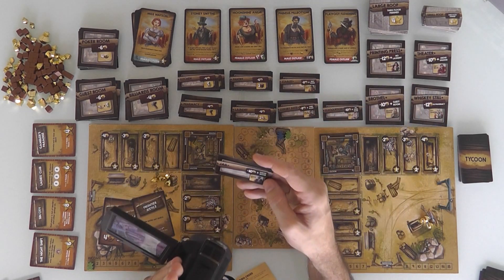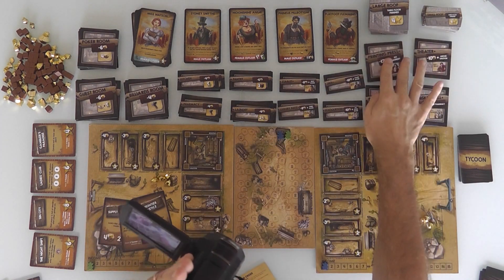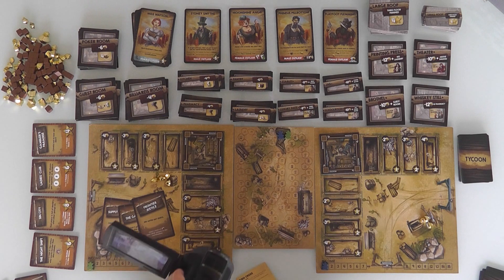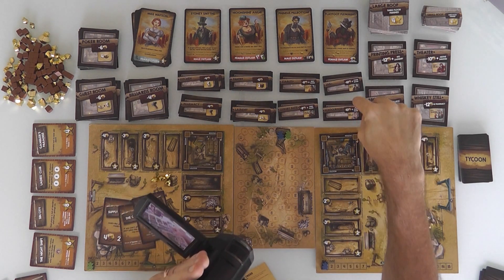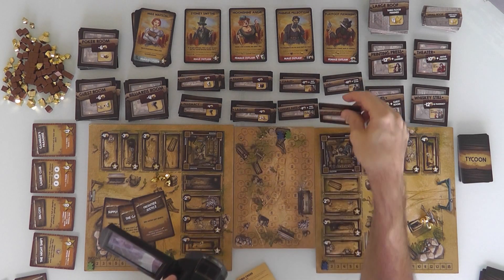We know Jen is definitely trying to get the printing press built. I want Miss Watson, Purdy Nelly, Moonshine Aggie, and Phineas Philbottom. Miss Watson means I need to build a school — which means I cannot build a poker room first, because if I build a poker room, she will never show up. That's unfortunate because Gambler's Paradise gives 4 points for the first player to build 2 poker rooms.